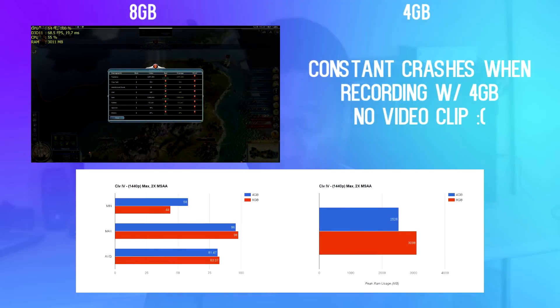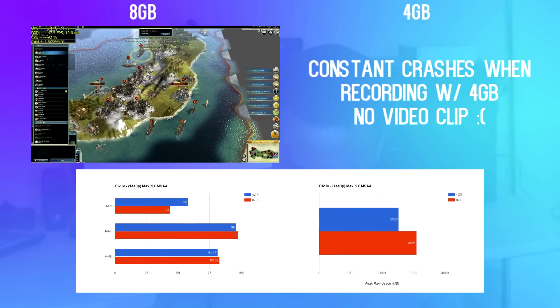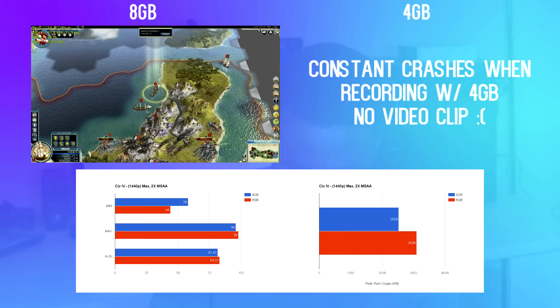Just like Counter-Strike, SIP 5 has minimum requirements of 2 gigabytes and a recommended of 4 gigabytes. The maximum the game used was 3.1 gigabytes, even with 8 gigs installed, so 4 gigs is definitely the most you'll ever need here. With 8 gigabytes I had a 2% increase, which is within the margin of error. So basically, between 4 and 8 gigabytes, they perform pretty much identically.